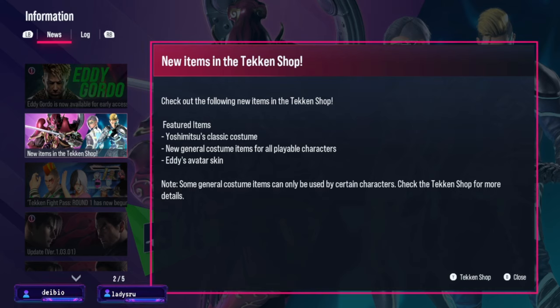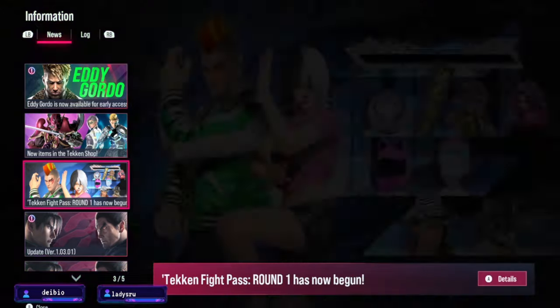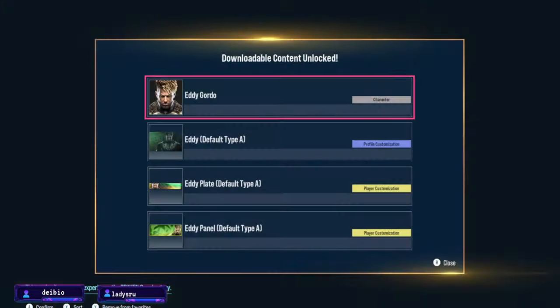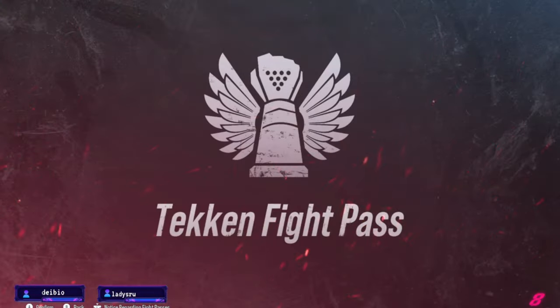There are new general costumes for all playable characters, an Eddie avatar skin, and some general costume items that can only be used with certain characters. And then we have Eddie Gordo, which we will be looking into because we have the ultimate edition, so we got him early. But first we will look into the Tekken Fight Pass — and as you can see, it's showing that we did get Eddie Gordo.